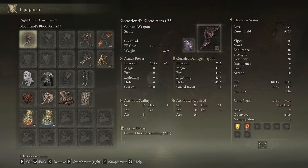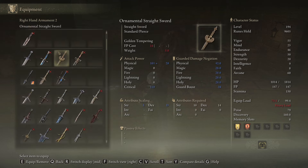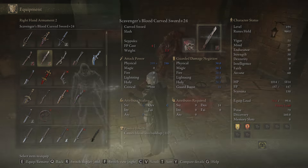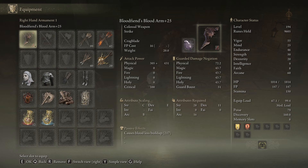The weapon that we're using is Blood Fiend's Arm. You just want the blood affinity for the weapon, and it will give you a blood loss buildup of 217. This is crazy because for the dual curved sword jump bleed build you only get 112 per curved sword, so this weapon effectively almost doubles the blood loss buildup that each curved sword is getting. So it's crazy.